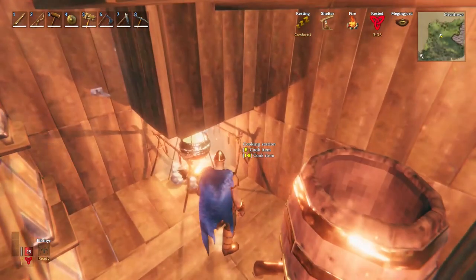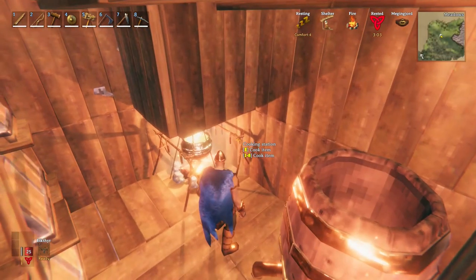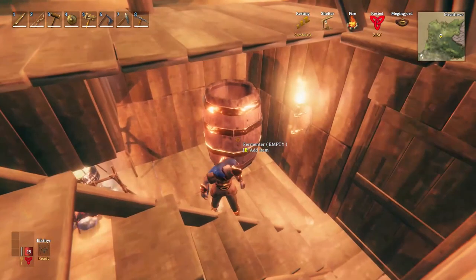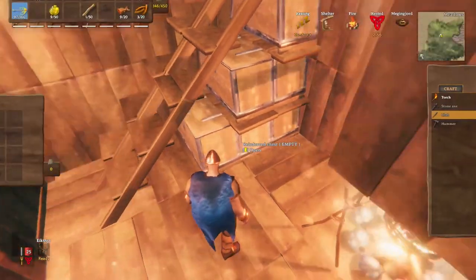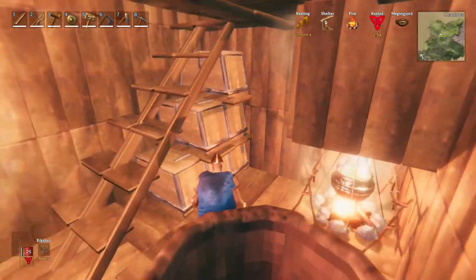Inside the first room we have two cooking stations to make some food and a cauldron to make premium food and meat. We also need a fermenter to process the meat into all the potions we will need. Then below the stairs you have 6 reinforced chests for a total storage of 144.